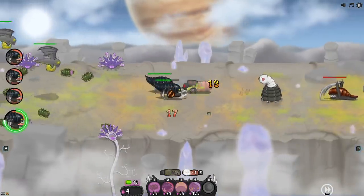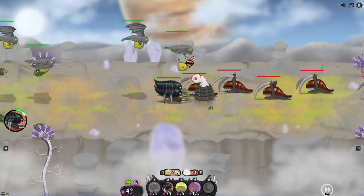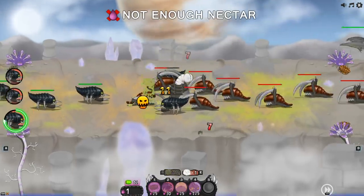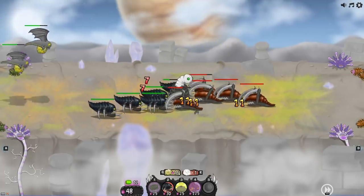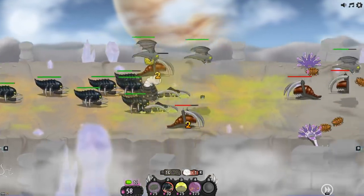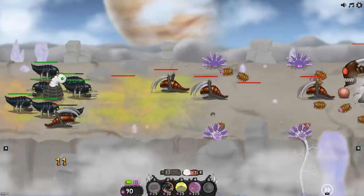Whatever happened to Swarm Queen? This amazing game was essentially released for free in its full version before it was ever released on Steam. The developer just woke up one day and was like, 'I can animate and illustrate, but I'm gonna learn to code, learn to make music, do all these things by myself' — and he did that. It's pretty freaking impressive.